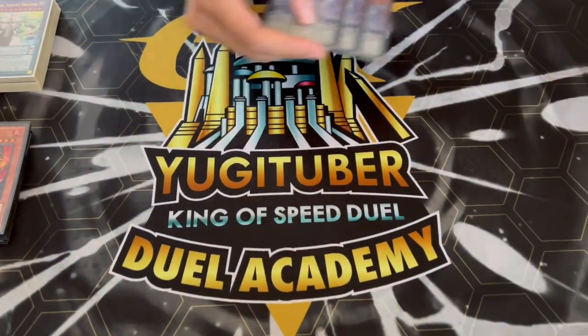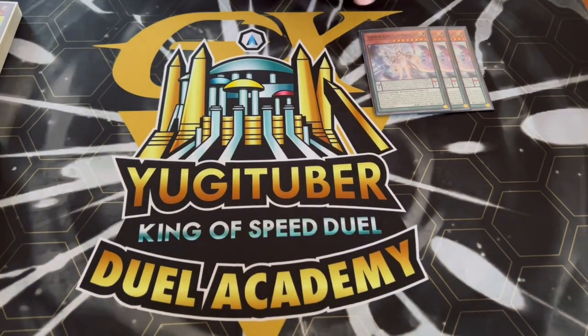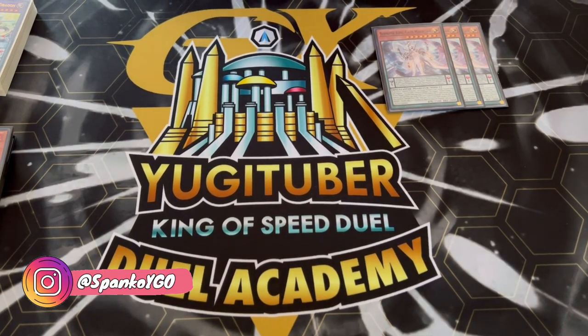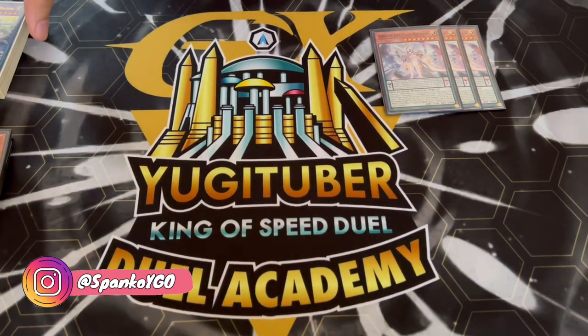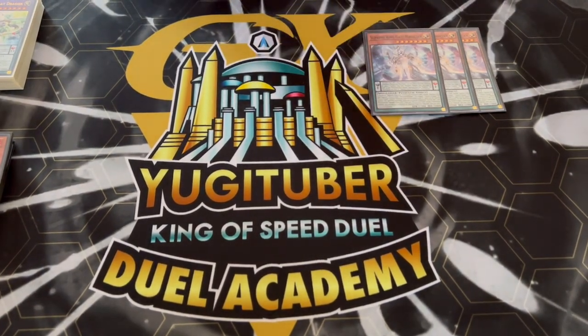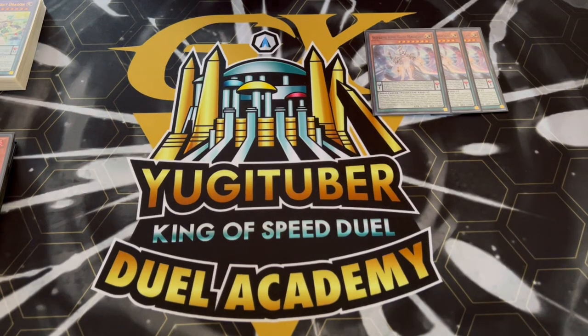First things first, we are starting off with three Supreme Gate Magician. This is the brand new Supreme King card — it's absolutely insane. It's a level seven, which is going to be very relevant for different synergies and combos. It special summons itself and then it also gets you into another Gate, which is really powerful.